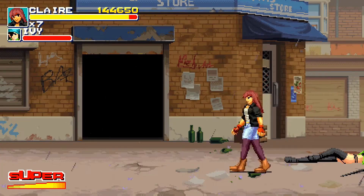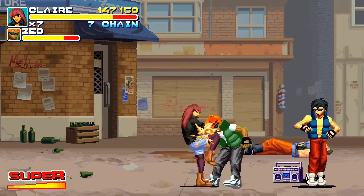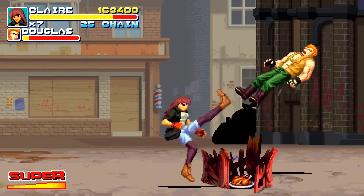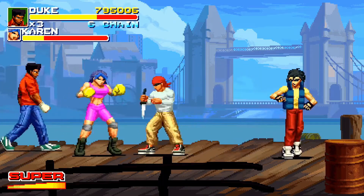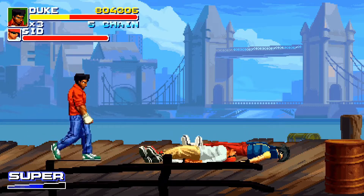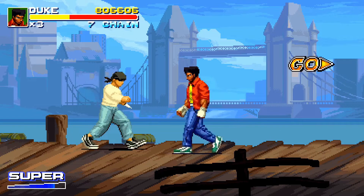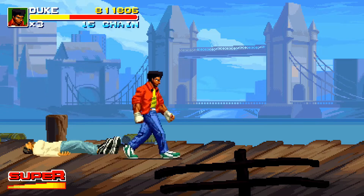Final Vendetta's combat system is equally impressive as it is difficult. The usual jump, basic attack and block are your staple actions — responsive, and you'll be whizzing around punching the enemy horde in no time. More complicated are the advanced moves you'll need to master: specials, throws and super moves all play their part in a large repertoire of manoeuvres. The enemies are clever too — you can't spam tough moves over and over, and you'll need to think strategically. Each character has strengths and weaknesses, offering a balance between strength, speed and toughness.